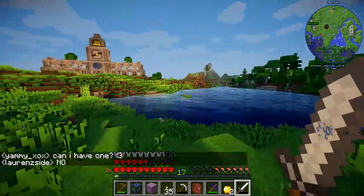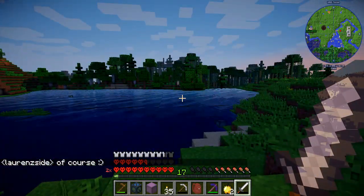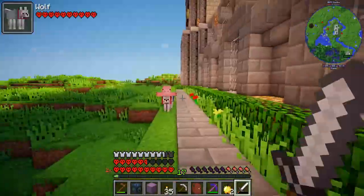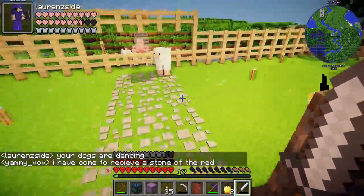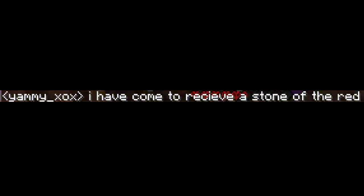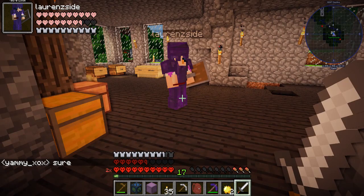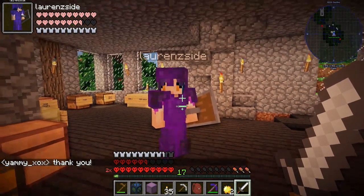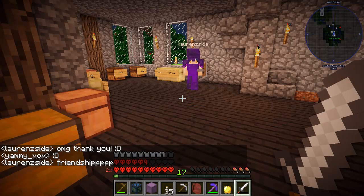I think Lauren has some redstone — she's going to save me from going into the cave. I asked if I could have one, and she said no — but then she said of course! Let's head to Lauren's house. She is my savior. Also, I lost my wolves — did they die? I hope they didn't die. Oh, you're back! I was so worried about you guys. Hello Lauren! Hello — your dogs are dancing! I have come to receive a stone of the red. Do you want more than one? Sure, why not? Oh my gosh, 25 — that's so much! Thank you Lauren. In return, I will gift her a golden apple. Friendship!